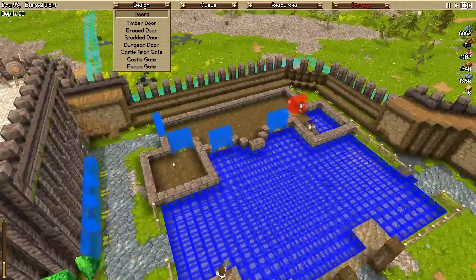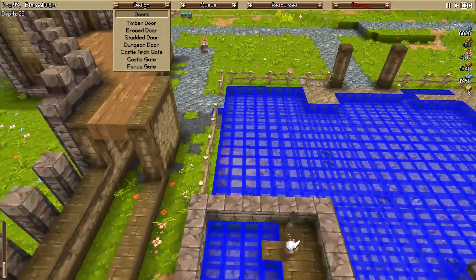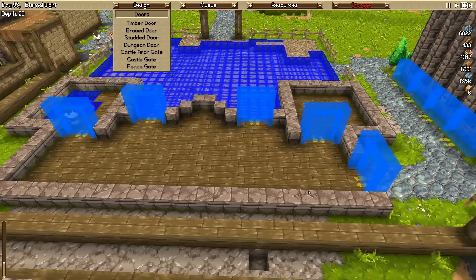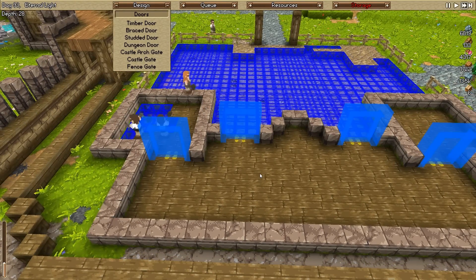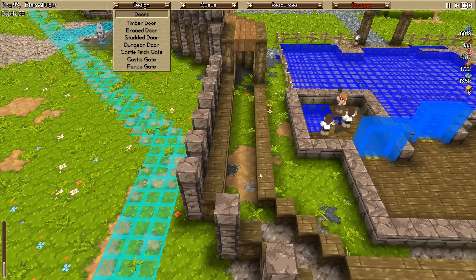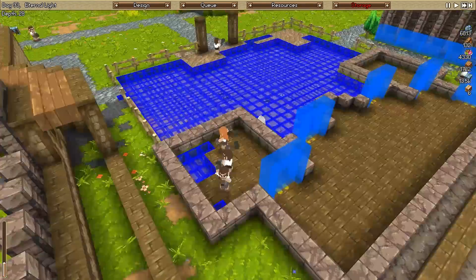This is going to be where the engineer lives, so one of these rooms is going to be where the beds go. The beds are probably going to go in both of these. Then I'll try and make some sort of weird workshop design in here - it'll probably have a lot of workstations that carpenters can use, which I'm just going to use as an aesthetic.